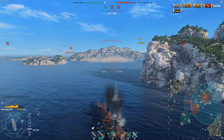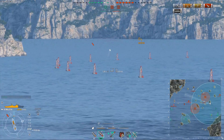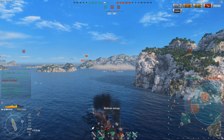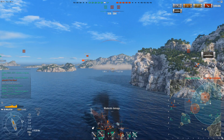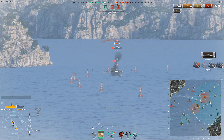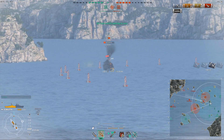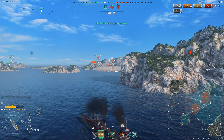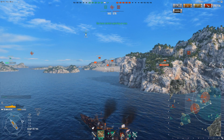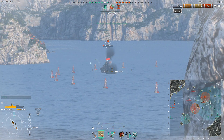He smokes up, which is a bit annoying, because I don't really want to push into the smoke with the Chapai out. However, the Otago does finish off the Nurnberg, and that means I'm undetected, which I quite like. Based on his shells, I shoot into the smoke and I do score a citadel. Looks like he's trying to reverse back into the smoke. I wonder if I can even pen his stern — nope, just bounces. So that's obviously a no-go, even though the stern is very flat.